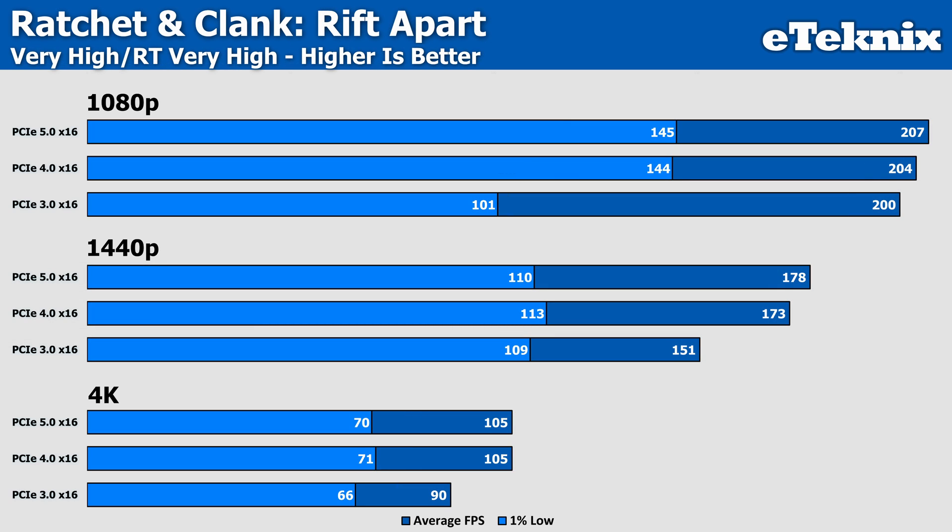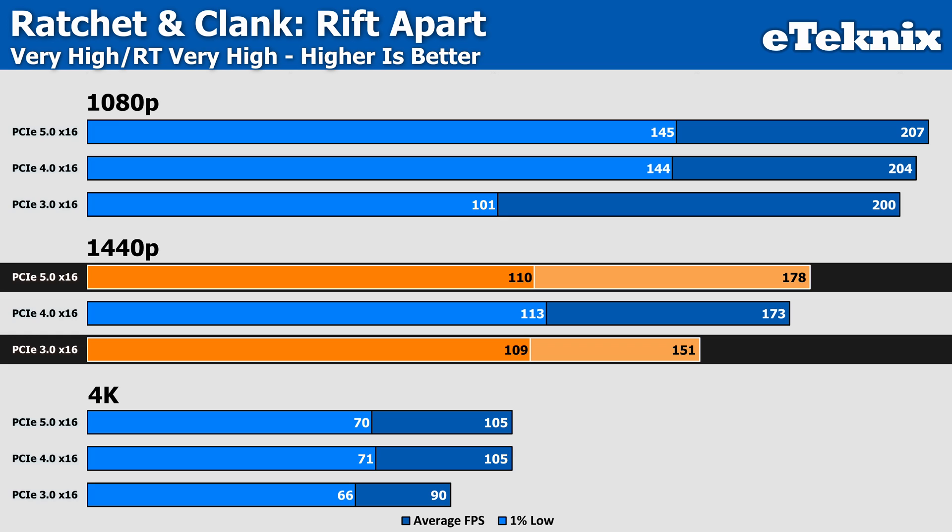Some games still maintain significant scaling even at 1440p. Ratchet & Clank Rift Apart on very high settings with ray tracing also on very high shows Gen 5 delivering 110 FPS versus 109 on Gen 3 in the 1% lows — virtually no improvement. However, the averages tell a very different story, jumping from 151 FPS to 178 — an 18% improvement that would definitely improve perceived smoothness. This is likely attributable to the game's frequent asset streaming between worlds and its use of DirectStorage.